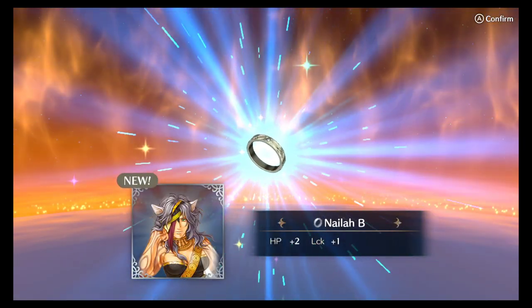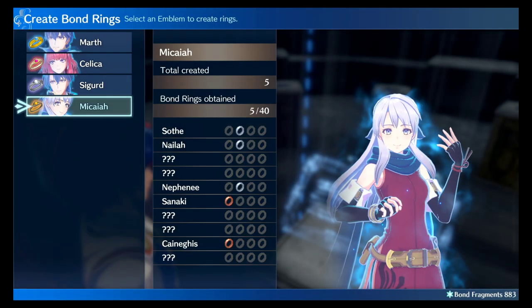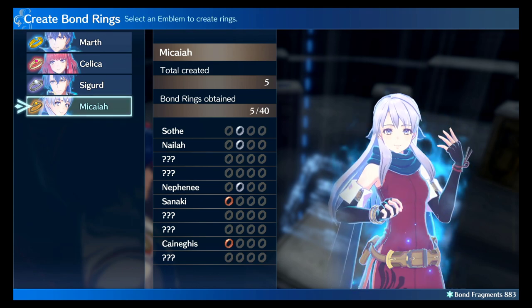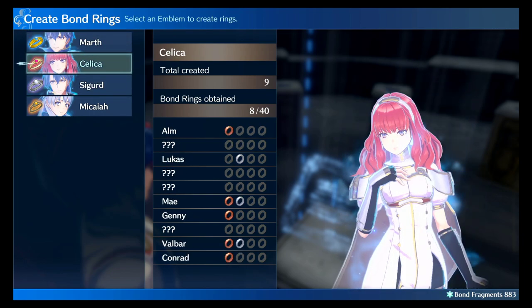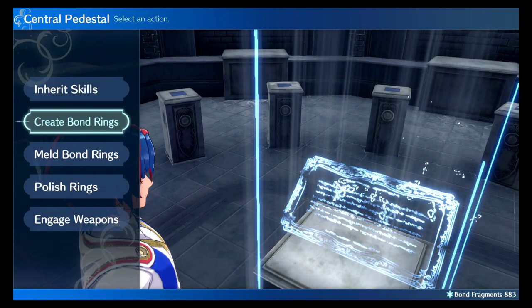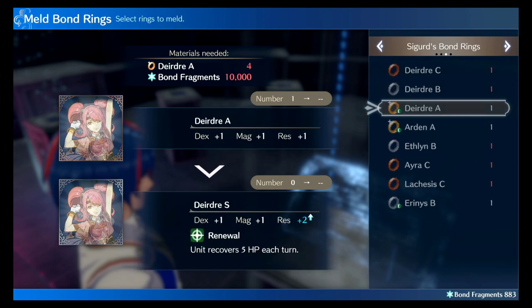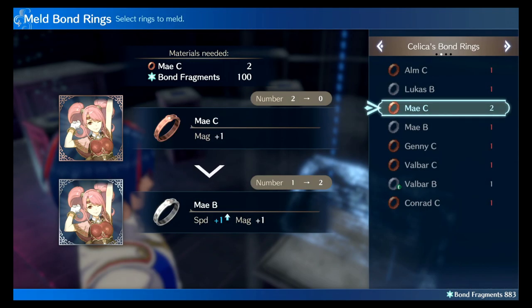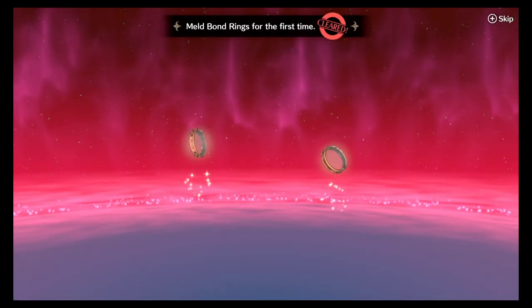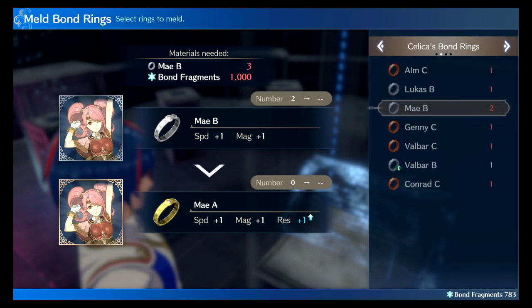Let's go to Micaiah here and create one — boom, we got a B grade: HP +2, Luck +1. It's a new one I don't have yet, and you can see it fills in the spot right there. Now if you get a bunch of bronze or silver ones and want to upgrade to gold, that's where you go to 'Meld Bond Rings.' When you meld them, you need two of the same type. You can see we have two Maes here — melding gives a Speed +1 stat, but it's still Magic +1, not Magic +2.